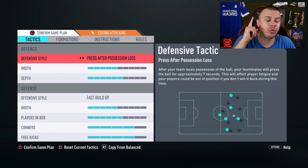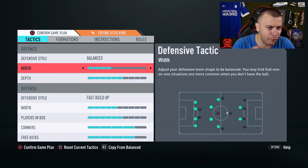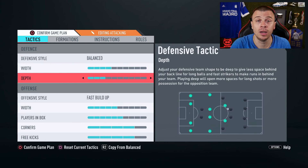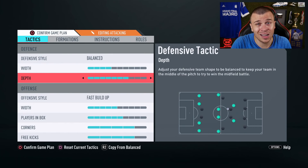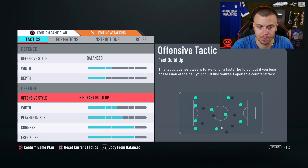Let me show you the tactics. The first game plan is gonna be balanced with 4 bars depth — that's a very, very important option. Make sure to use between 2 and 3 bars, and the reason is very simple: in FIFA 20, pace is everything. If you use 5, 6 or 7 bars depth, you cannot defend against players like Cristiano Ronaldo, Mbappe, Aubameyang and so on because they are extremely fast.